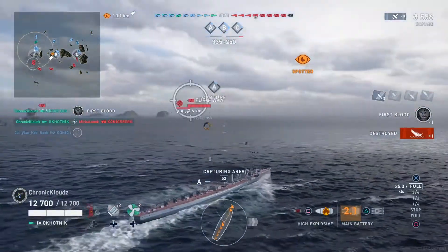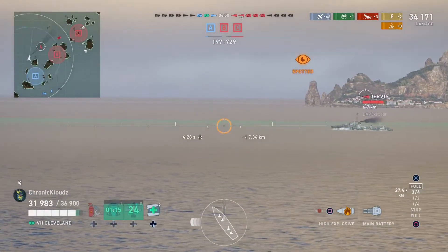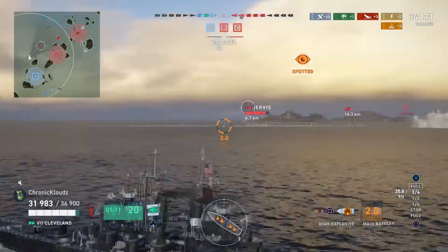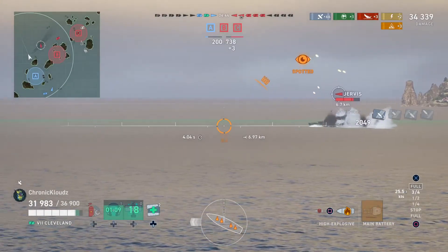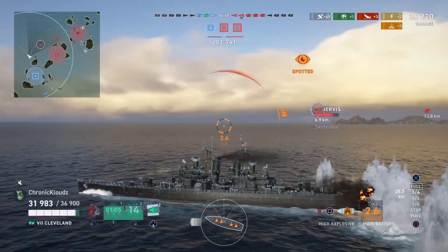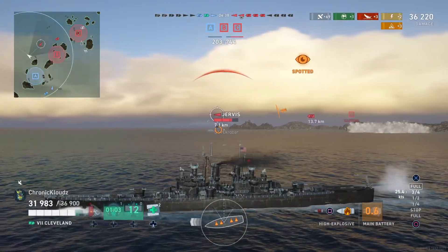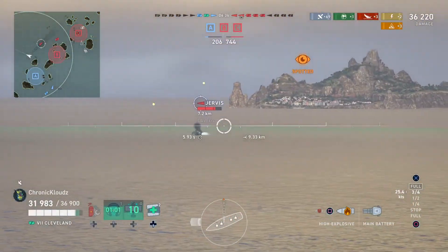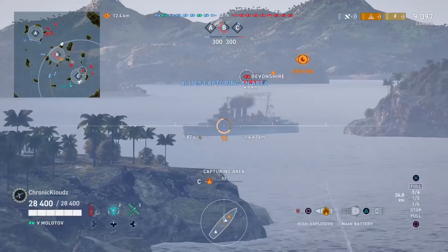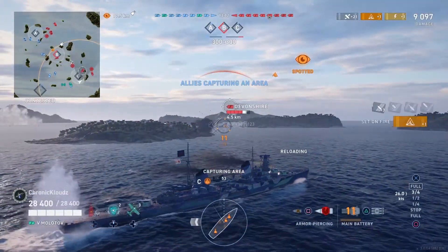As a cruiser player going up against a destroyer, you want to use HE for the same reasons as destroyer versus destroyer engagements. The only difference is that cruisers have way bigger caliber guns and can dispose of enemy destroyers with ease most of the time.